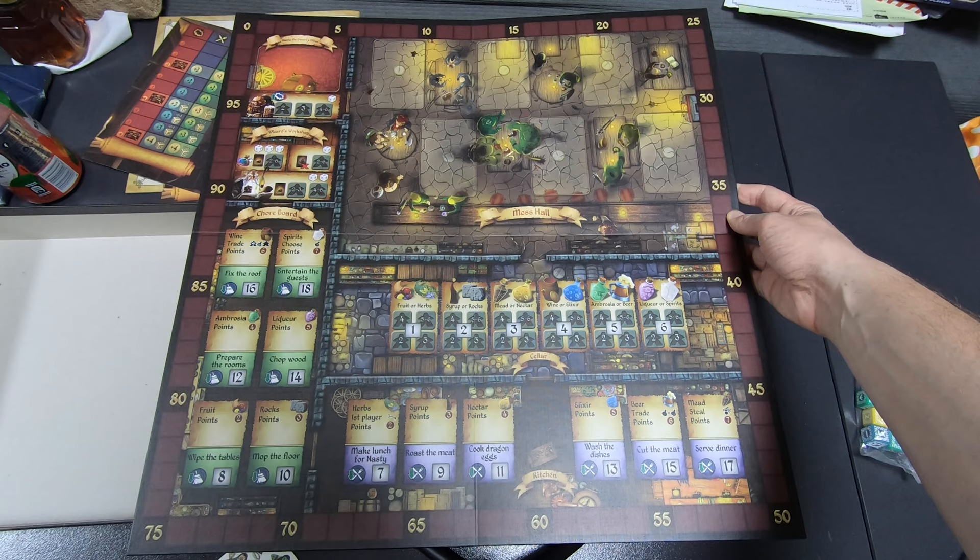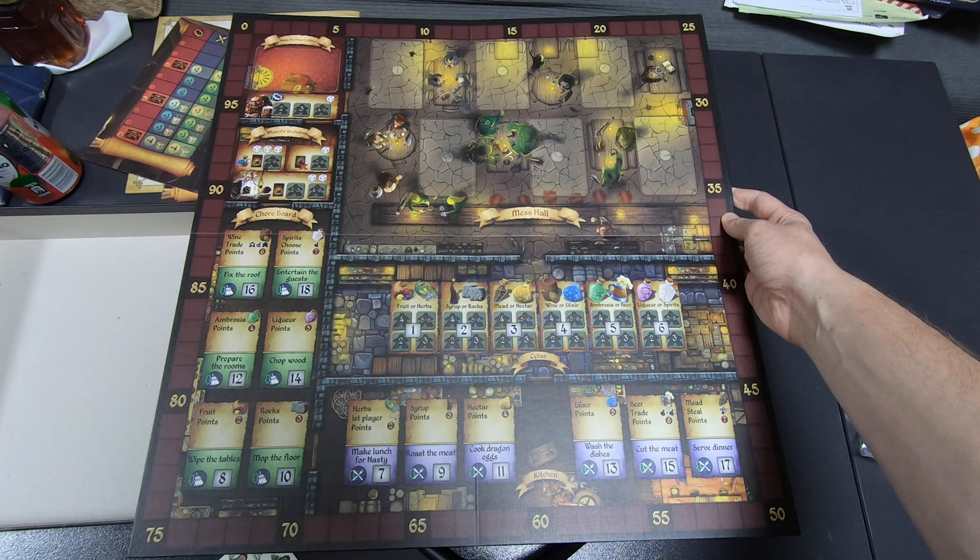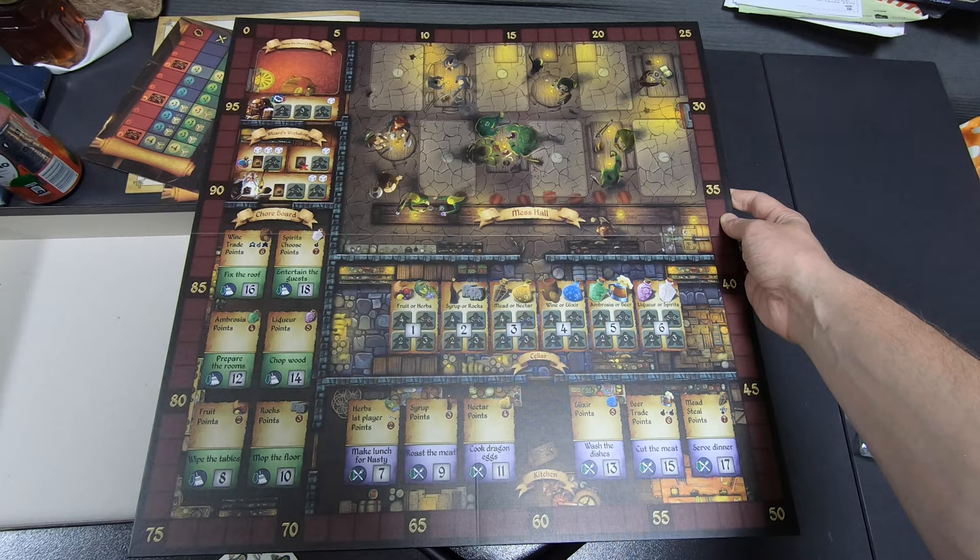Let me zoom out — this is what the board looks like. It looks pretty nice. There are different places where you can put dice, you have the numbers, and there's the mess hall where I'm sure things will happen.